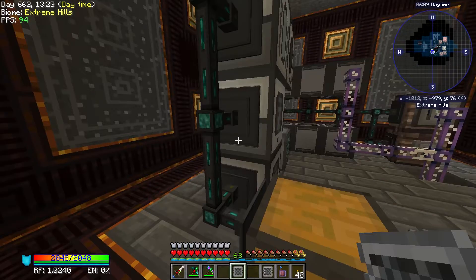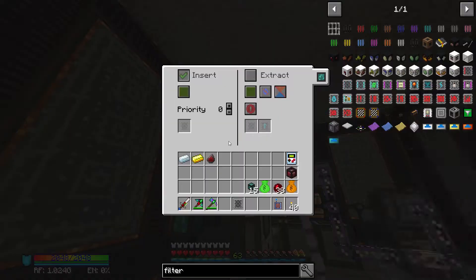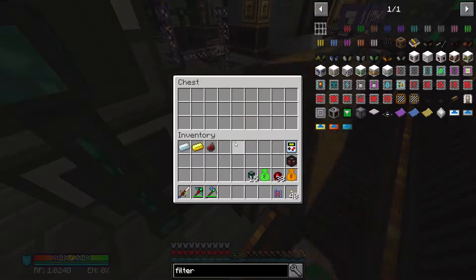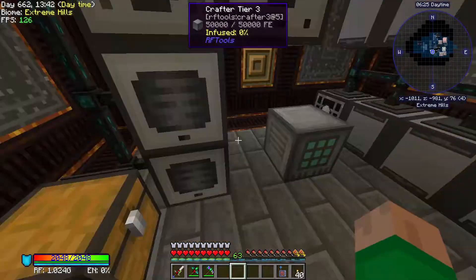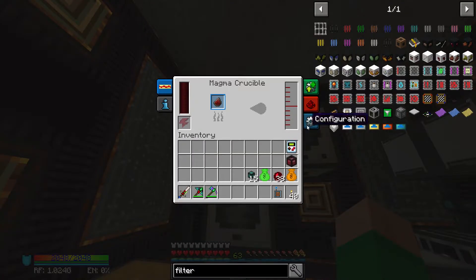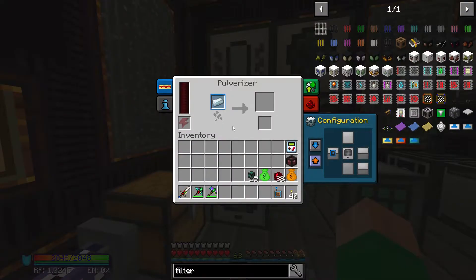This conduit gets either gold or silver — it doesn't really matter which — this one gets the other metal, and this one gets the clathrate. These will extract always active. If I throw this stuff into the chest it should all get pulled out, though none of these machines will run yet because they don't have power.